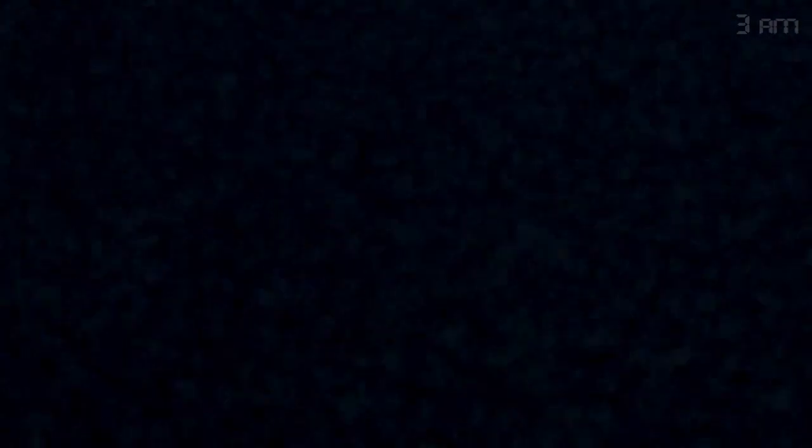Night five changes up the mechanics pretty significantly. We trade the normal cast of animatronics for Nightmare Fredbear. He sprints around the house, and we have to run to the door he's at, flash the light to see if he's there, and close the door as soon as we can. If you hear him laugh, he probably just teleported to the closet or the bed — you have barely enough time to check both, so if you hesitate and guess wrong, you die. Despite all that, this night is far easier than night four. I managed to get through in only three tries.